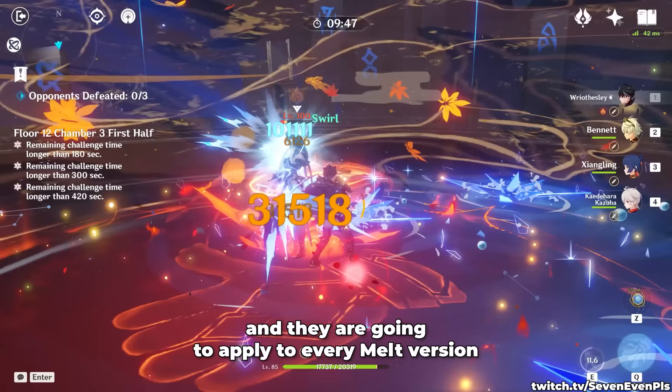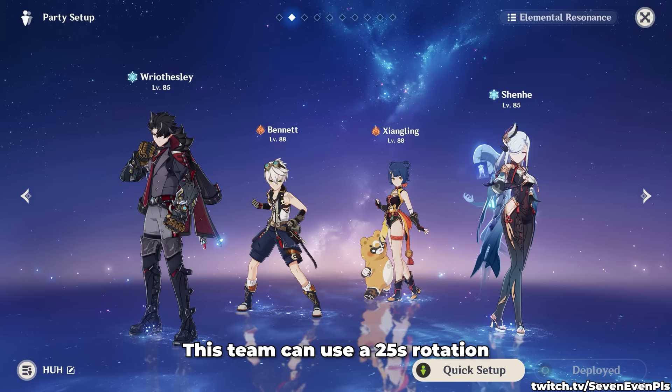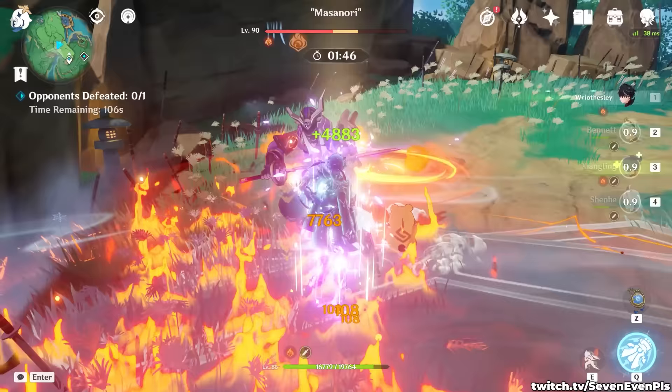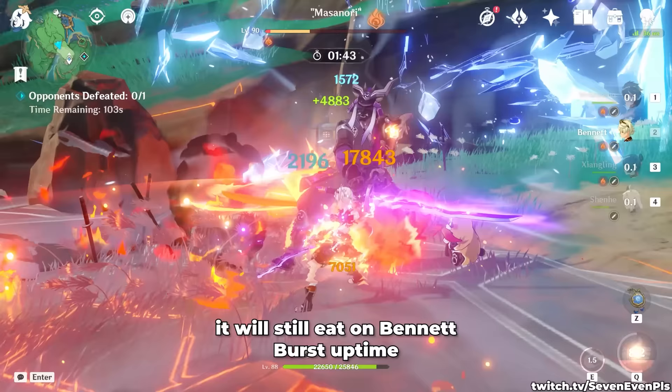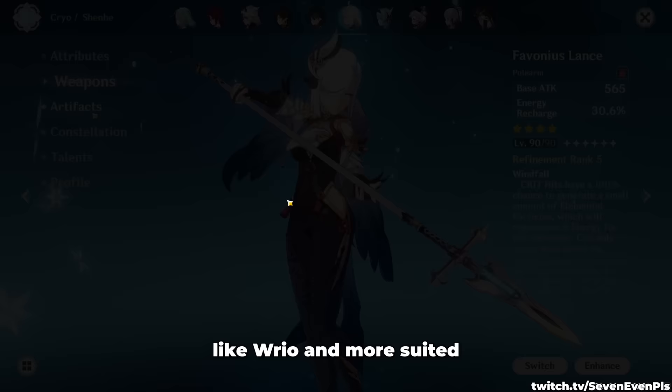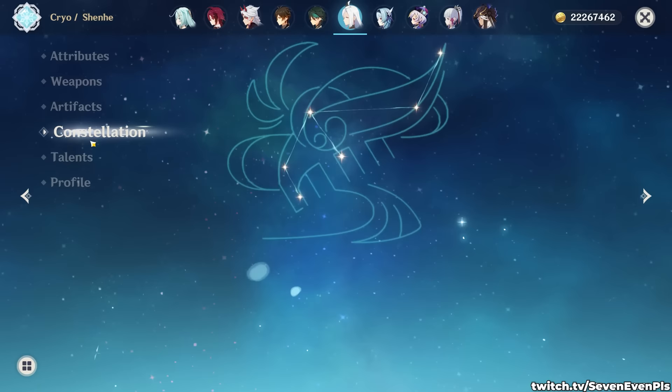Melt comps are much easier to play than the Anemo version. The most common and probably best iteration is this one. This team can use a 25-second rotation where you alternate between Shenhe tap and hold versions of her skill and connect them with Reisly's kit, using his normals after a hold skill and his burst after a tap skill. It will still eat into your Bennett burst uptime, but unfortunately Shenhe's timings are not perfect for a character like Reisly and are more suited for Ayaka in my opinion. Nonetheless she's still amazing with him.